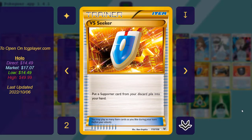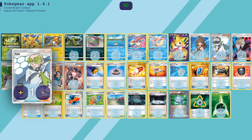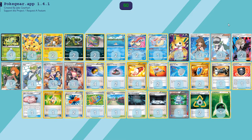We have two copies of VS Seeker: put a Supporter from your discard pile into your hand. Getting back any of these Supporters is quite good — Faba and Miss Fortune Sisters are quite good, as well as Handiwork. And because you have Milotic to infinitely reuse these VS Seekers, realistically you can play two and get away with it.